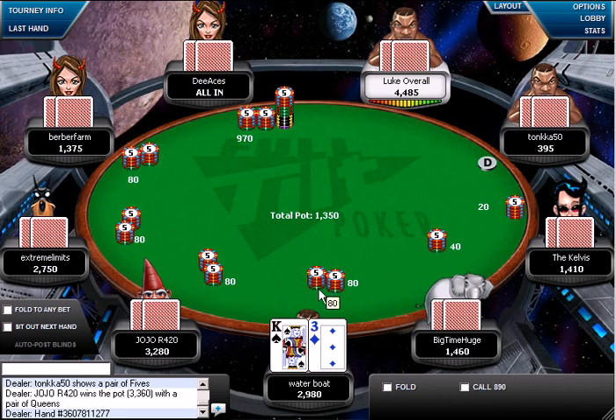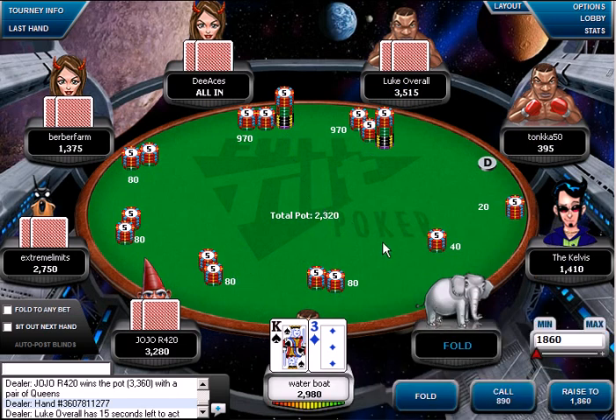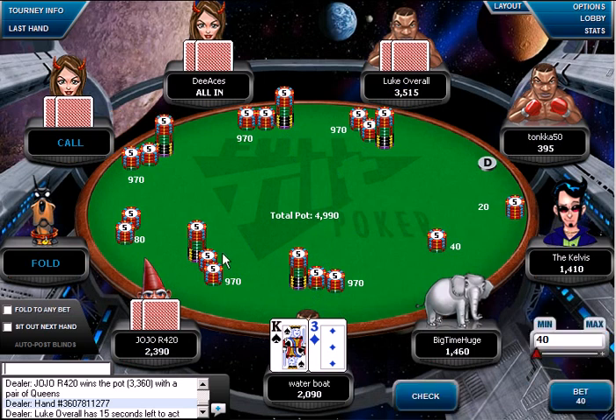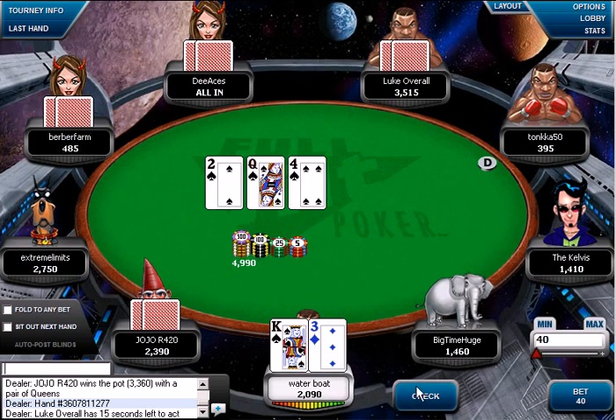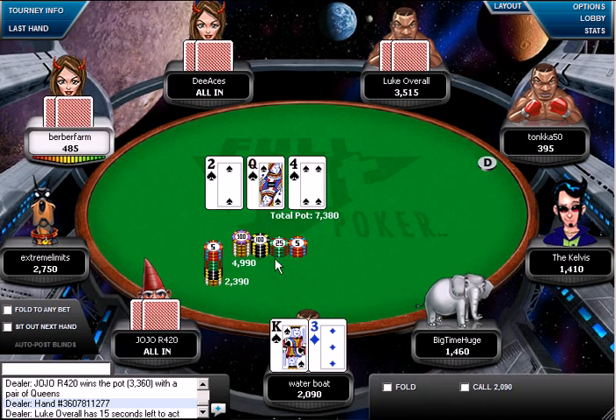Here we have the king-tray, and instead of playing it fast like we did last time, we're just going to smooth call here. As you can see, we have some really good odds considering practically every player is in the pot. So we go ahead and opt for a call. We're probably going to just check-call or check-raise the flop — mainly it's a trapping play. We also picked up the flush draw here. If these were all hearts, I'd be playing the hand exactly the same.